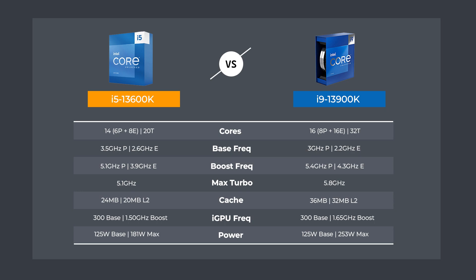The i5-13600K features 14 cores, which is a mix of six power and eight efficient cores, for a total of 20 threads. It has a higher base frequency than the i9, but boost is lower, as are most of the other specs, except for power draw.